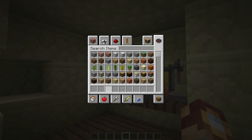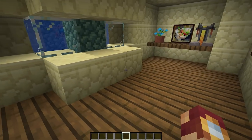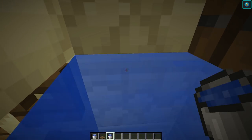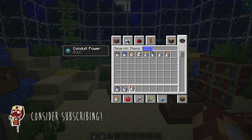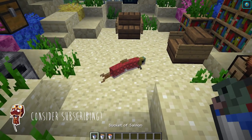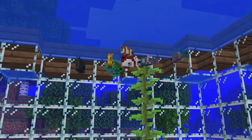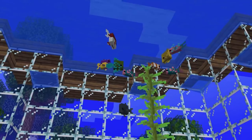For lighting, you can use glowstone behind paintings and also break open some sandstone and place glass to reveal the conduit so it also shares its light. To get up and down, you'll want to create a water elevator to travel. Now for the fun part — adding fish. Go out into the ocean with a couple of buckets and find any fish you deem fit for your fishbowl, collecting them by right-clicking on them. Once you place them in your fishbowl, they will never despawn. You can also get dolphins and turtles, but you'll need a name tag or they will despawn.